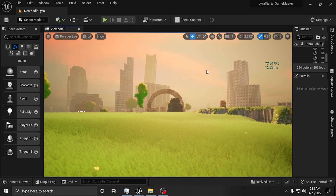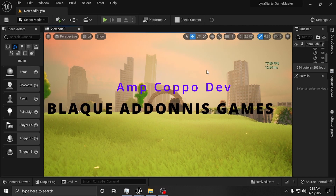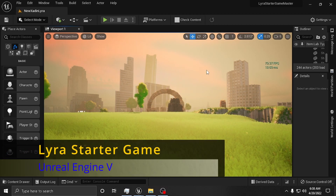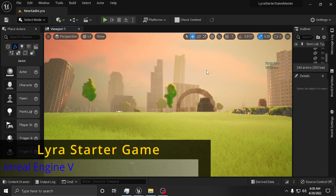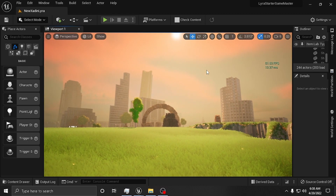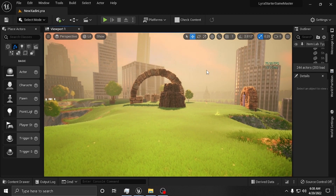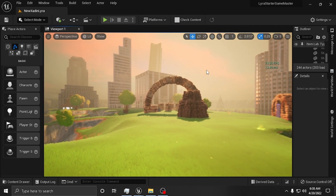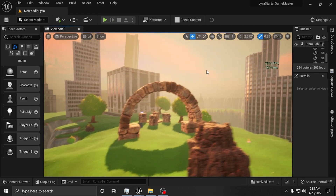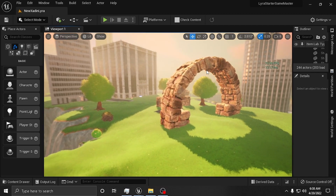What's happening everybody, Amp Capo here, Black Adonis Games. We are in Lyra Starter Game for Unreal Engine 5 and things are looking kind of beautiful. Look at the frames guys — 70 to 80, you see a little 80 popping in there, and look at that MS. In game it's staying pretty good.